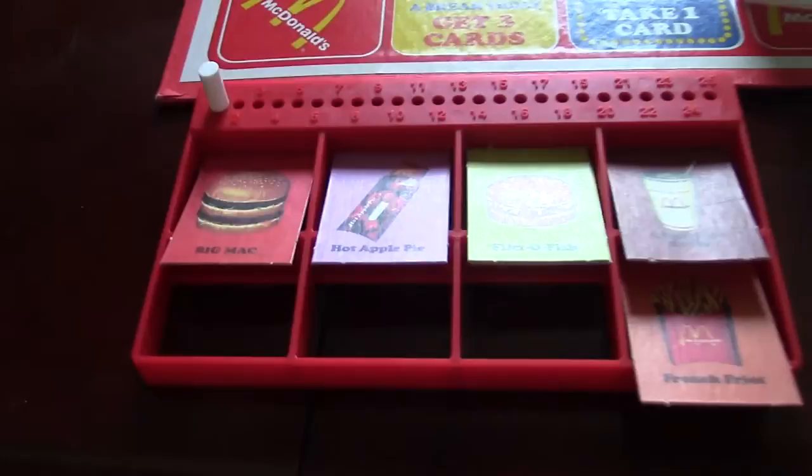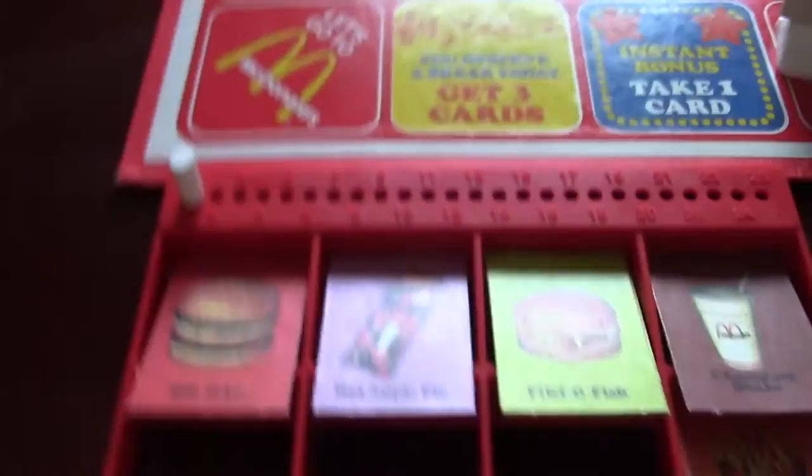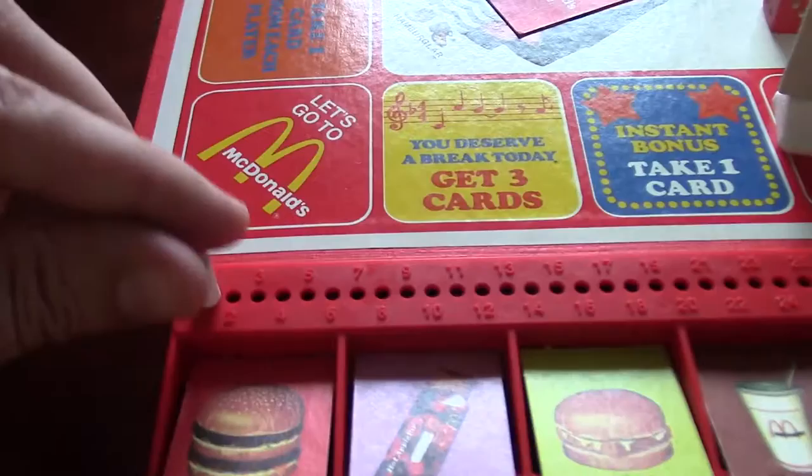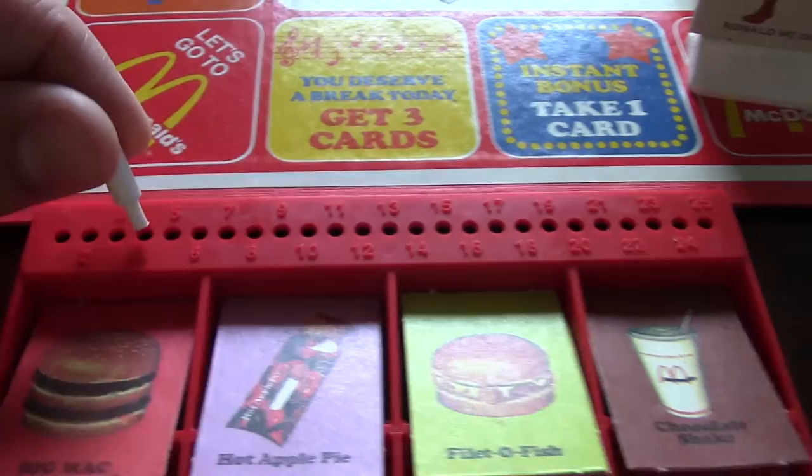The person who gets the order right wins all the points — like two, four, six, seven points — and they cash this in. The player who filled the order correctly gets these extra cards, which they can use to fill in any empty spots they need. But the big reward is they get seven points, so they move up seven additional spaces on the peg tracker. The first one to 25 wins the game.